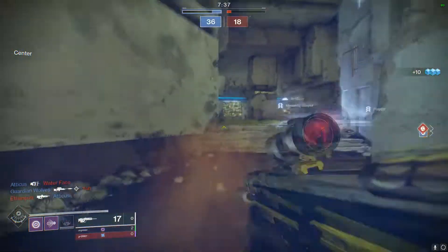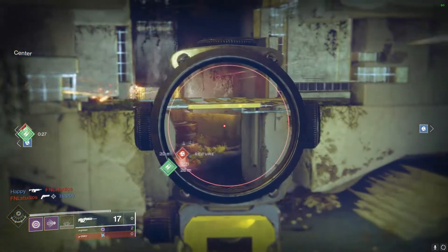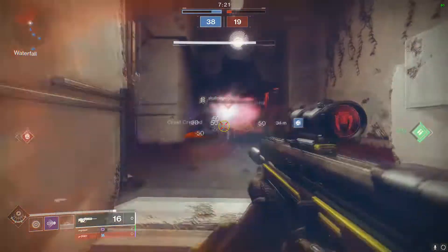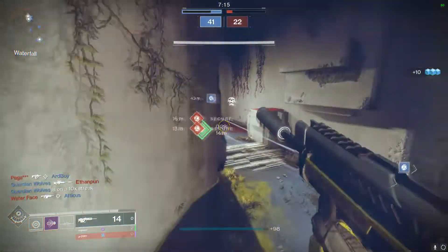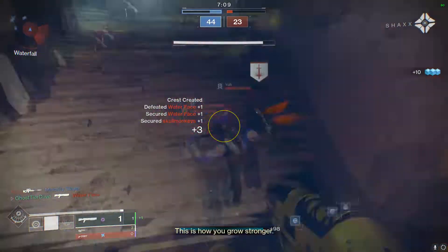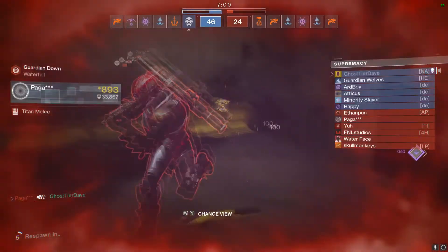Starting with the slot this weapon takes up — the kinetic slot. We have a ton of very strong energy weapons already, and a lot of people have noted that most of their favorite weapons are stuck in the energy slot, so making a kinetic weapon makes sense. Making it a scout rifle makes sense because we don't see them very often. And making it a rapid fire frame in the kinetic slot just makes way too much sense.